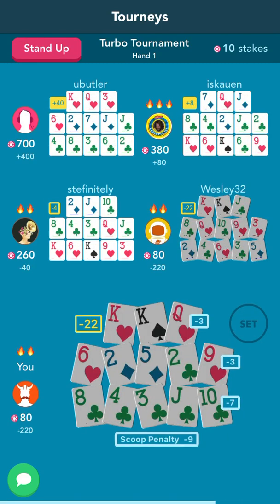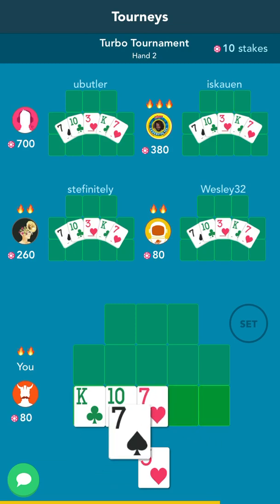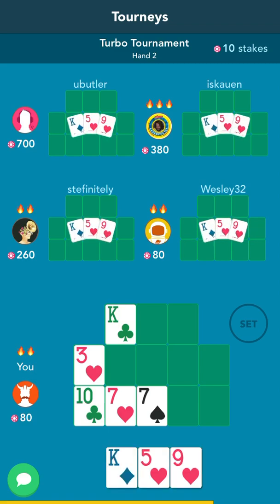They're fouled either way. Okay, here we got 7s with a 10, 3 in the middle, king in the front. You always want to play a high kicker in the back — this way you can make lower 2-pair.